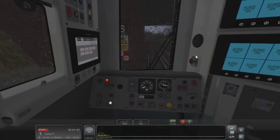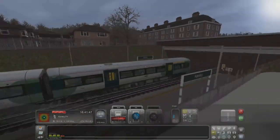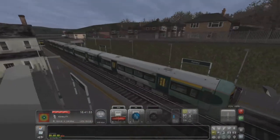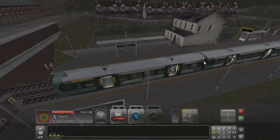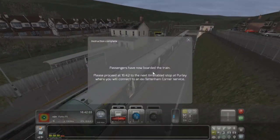This is the standard Class 377 — obviously not the AP one. We are on one of the scenarios as part of the London to Brighton Rygate expansion, which is Rivet Games' DLC. London to Brighton itself is Dovetail Games, but the Rygate expansion is from Rivet Games. Passengers have now boarded the train.